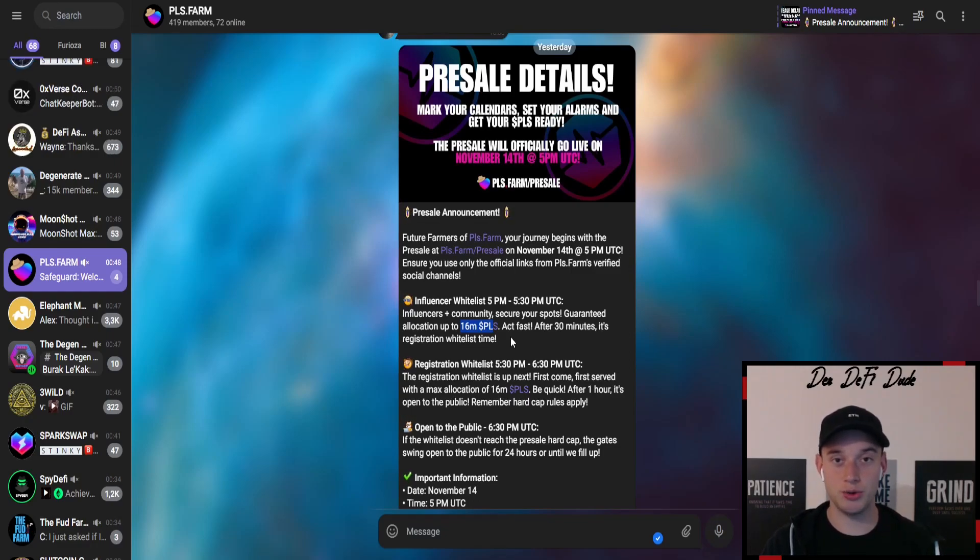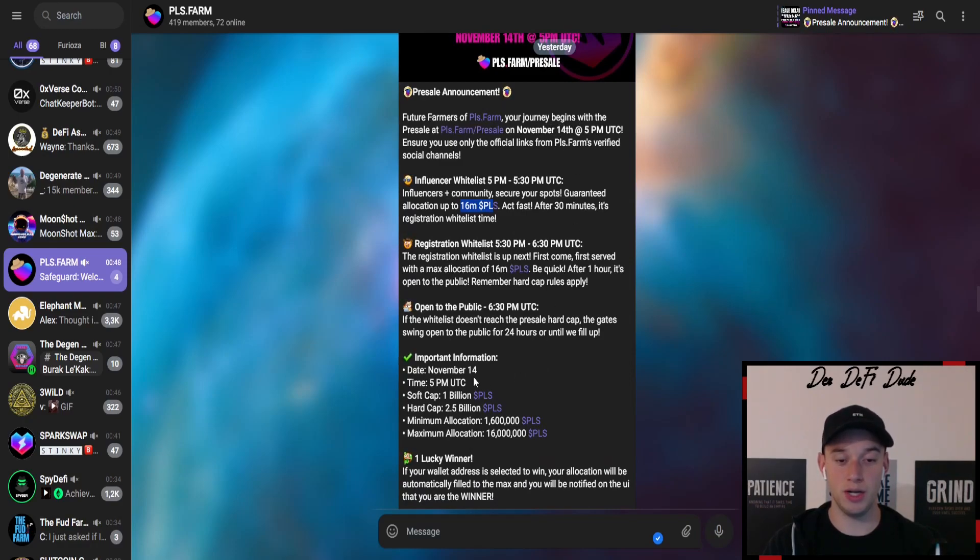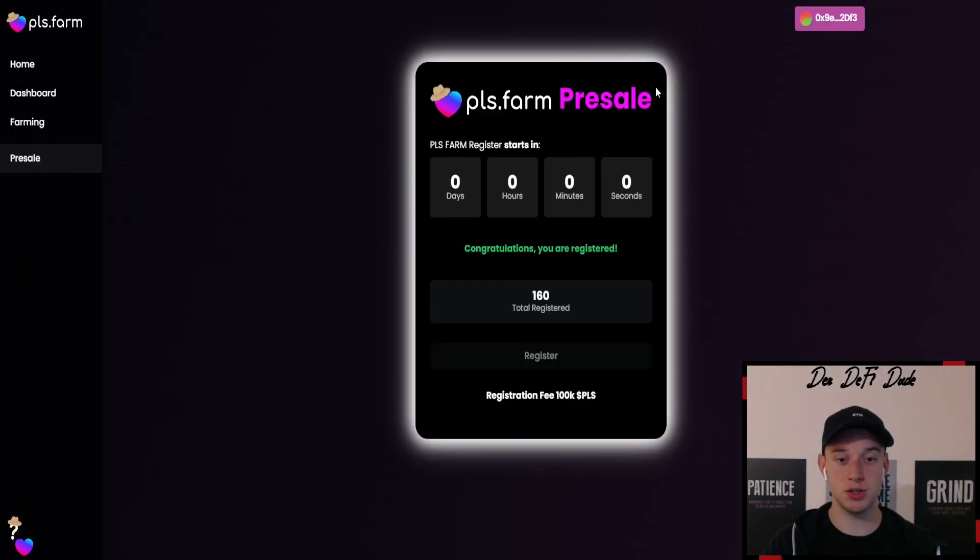Those who managed to get on an influencer whitelist will have a 30-minute window in advance to purchase tokens. Then it opens up for the registration whitelist for 60 minutes, and if it's still not sold out it will open to the public at 6:30 PM UTC on the 14th of November. There will also be one lucky winner who gets a max allocation wallet, which will be displayed right on the dapp — so if you're on the pre-sale page, it will show that you won that max allocation.